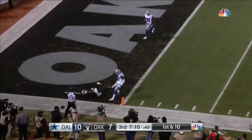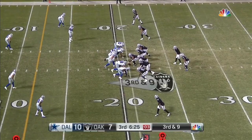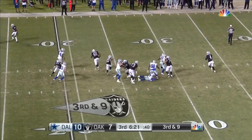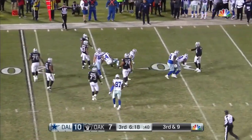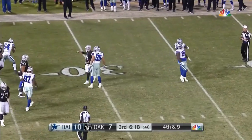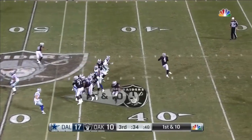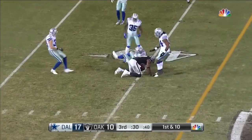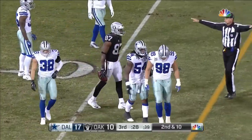It throws a nice block and the pass is incomplete, intended for Michael. Third and nine, running a stunt up front, and the pass is dropped, intended for DeAndre Washington. Barry Church picked up the kids. Hard throw, and the pass is a little low at the 40-yard line — incomplete. One hop by Cook.